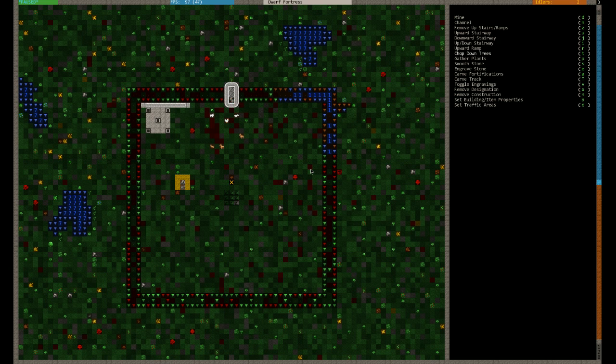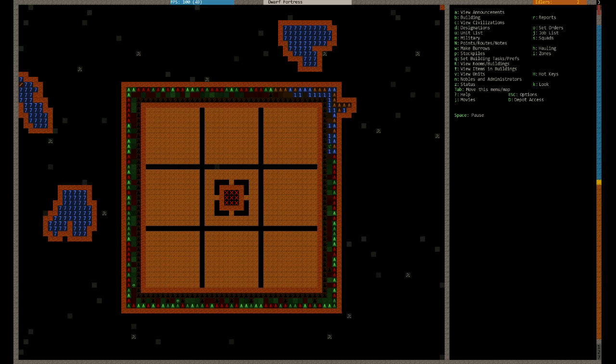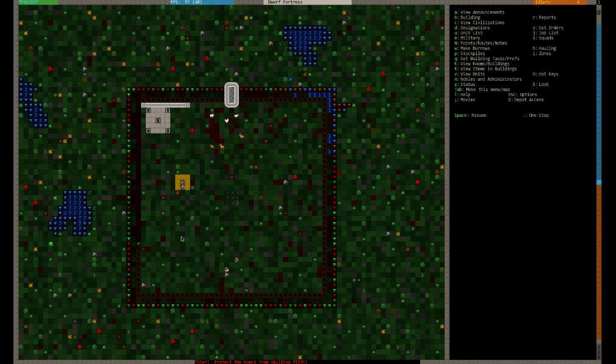So we need to remove the areas — we want to remove the up ramps along here. So D and Z, we want to get rid of all of that. Because we've got a bridge, we don't want anyone walking into our territory. Everybody now will have to use that bridge once it gets created. Which it's slowly doing — there it goes, he's motoring along.